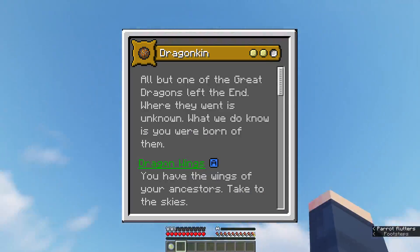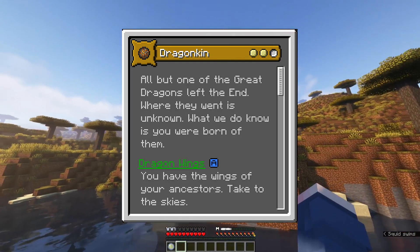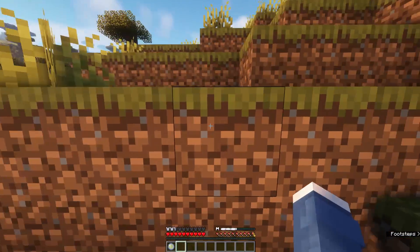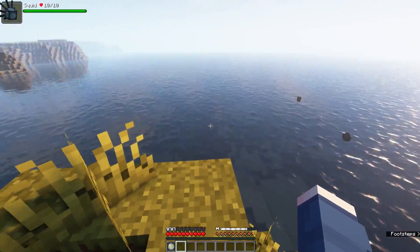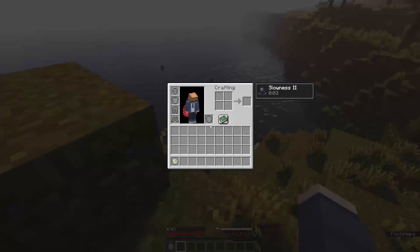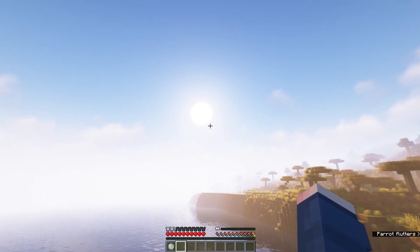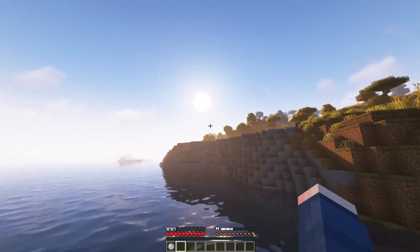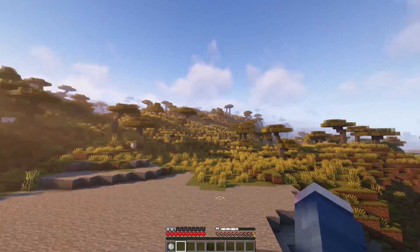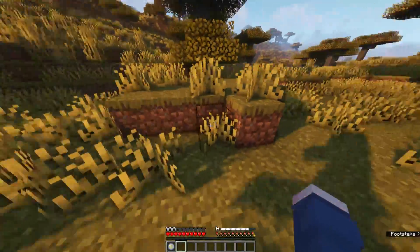First is the Dragonkin — all but one of the great dragons left the End, and you were born of them. The best way to describe this origin is it's effectively an elytra origin if it were a medium impact origin that's also kind of a dragon. You have elytra wings by default and the same propulsion ability, mapped to your secondary ability key. Your primary ability is a dragon's fireball — a mix of a regular fireball and a ring of dragon's breath around your location. This does instant damage, so undead mobs will actually heal from the purple dragon's breath.